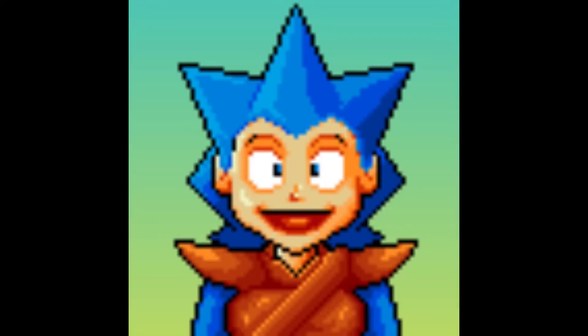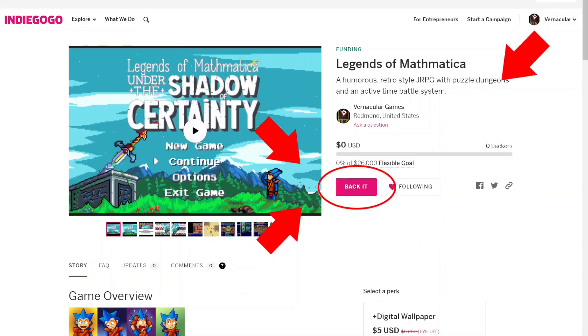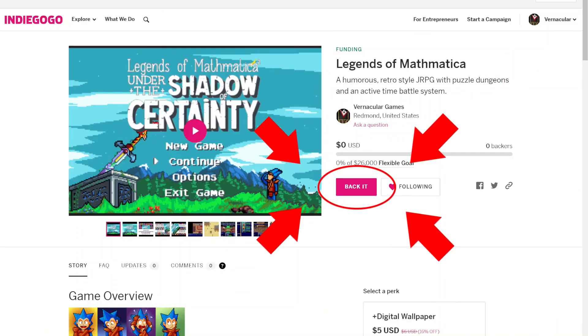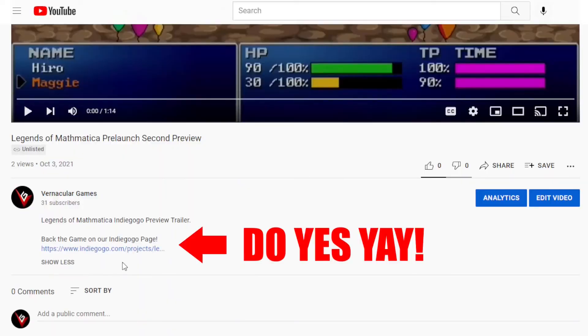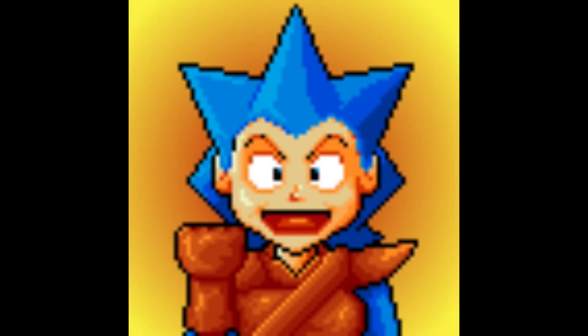Well, that's it for today. Make sure to check out Legends of Mathematica Squared on the Indiegogo page, and maybe even back the project if you feel so inclined. You can use the link in the description to get to the page. Until next time, play the games you want to play.